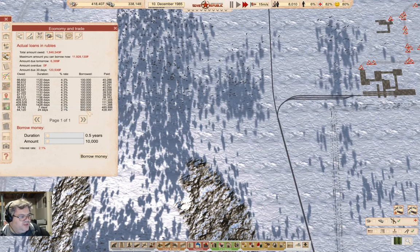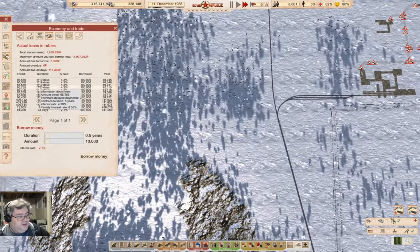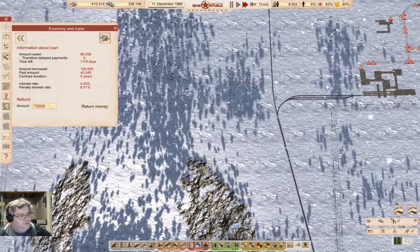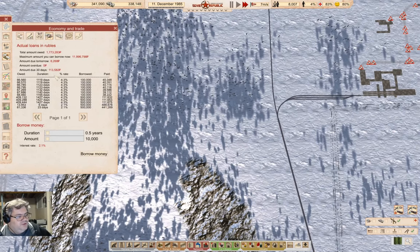I might just go for a 500k short-term loan to pay off most of those. Or I could just wait for the cash to accumulate and pay them off. Let's pay that one off — that's less monthly debt. We only need about 100k to pay off these remaining ones, though you've got to count the interest.